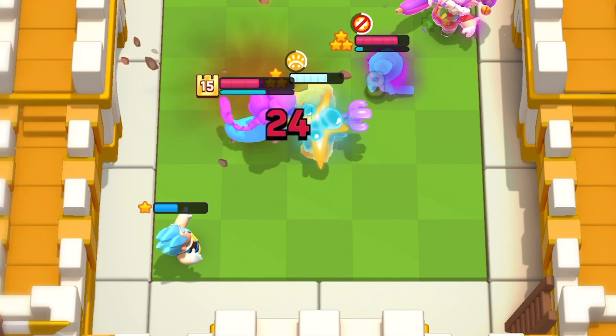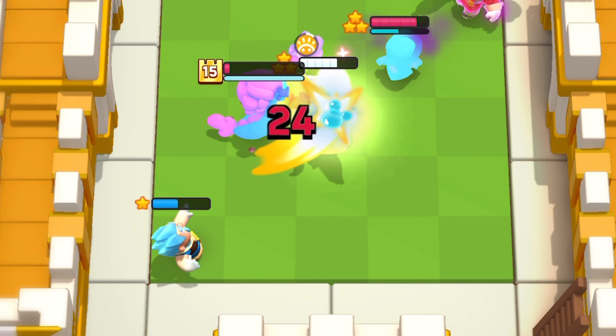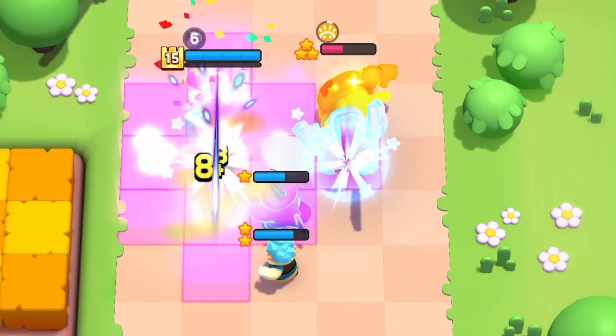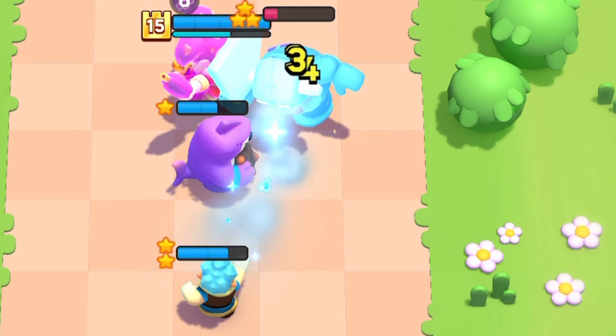Ice wizard is another insane pick because he's really strong. Slowing things down helps your pekka deal with them before they escape, and he's great against other pekka players — just generally a great mini to have.